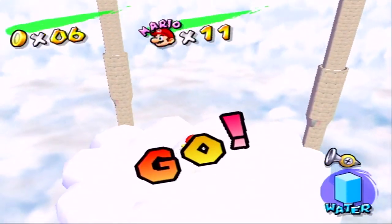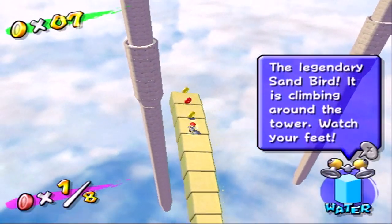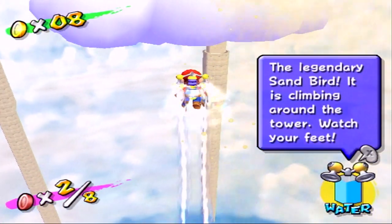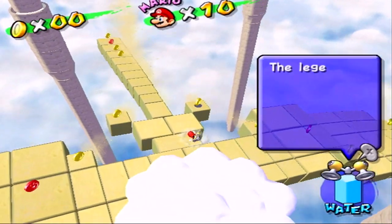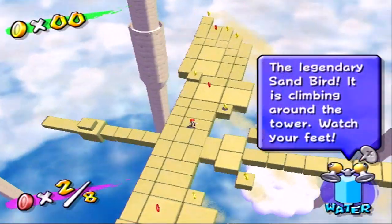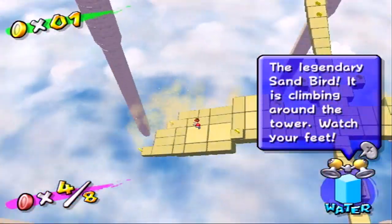So here's the Sandbird. This thing is atrocious. It's just an 8 red coin mission, but it's also like an auto-scroller. I'm gonna die right here - yeah, I slid right off of him. The Sandbird moves around and you don't keep your traction exactly on him when he's moving.